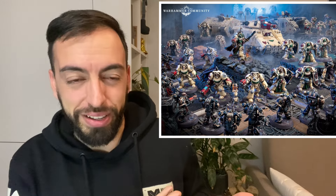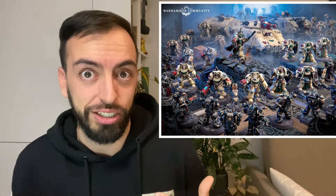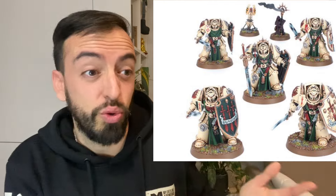Now we have to ask the difficult question: with everything mentioned, how do we actually start a Dark Angels army? From my perspective there are three different ways. The first way is the Deathwing — the first company. This one is quite interesting right now because the Deathwing range had a nice refresh recently. We're getting Belial, the captain of the first company, with a brand-new miniature. We also have new Deathwing Knights that look fantastic, with options for shields and swords or alternative weapons, and helmets or classic hoods.